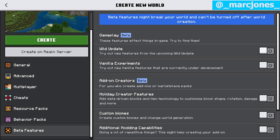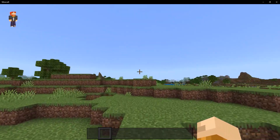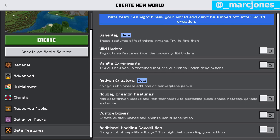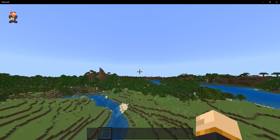Our second image showcases more of the sidebar, where we also got behavior pack and beta features, which is what this one is specifically showing off. We've got gameplay, Wild Update, Vanilla Experiments, add-on creators, Holiday Creator Features, custom biomes, and additional modding capabilities. I love the fact that underneath each tab it tells you exactly what it does — that's something that's always driven me crazy. When making add-ons and looking at the experimental tabs, you don't know which one does what. For example, which one helps with data-driven blocks? That would be Holiday Creator Features — without that text there, I probably would have never known.